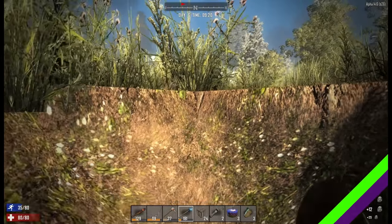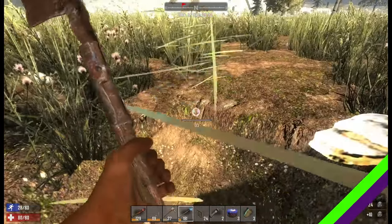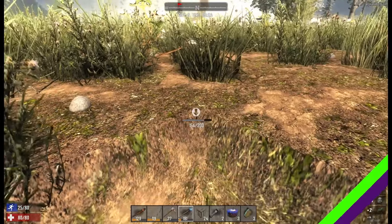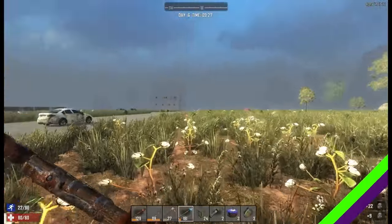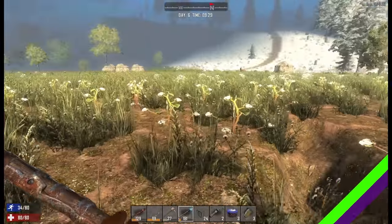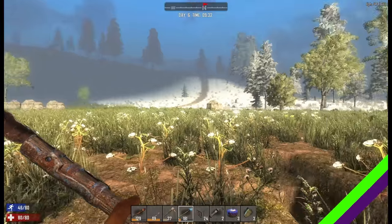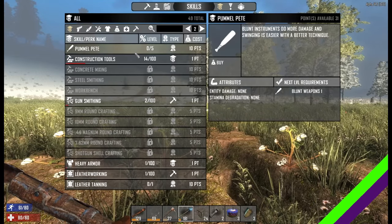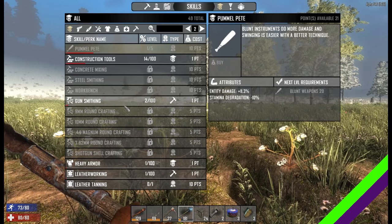Level 7, with 33 skill points to spend — I should probably do that. Yes, you should — I'm probably in the same boat. I'd like to put it in my archery. I do prefer to put my points in perks rather than skills, as skills are kind of worked on by doing the skills. Let's have a look. I could get my first level in Pummel Pete — that would be quite good, I do use my club quite a lot.